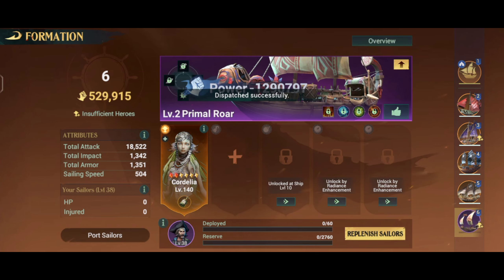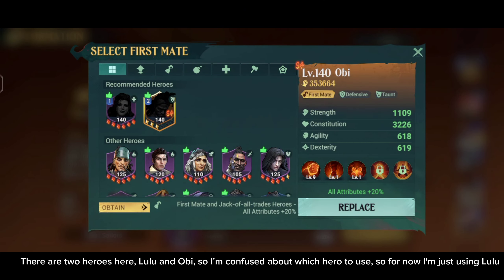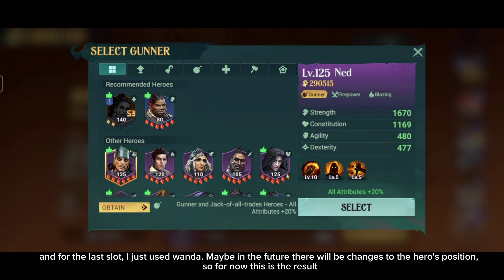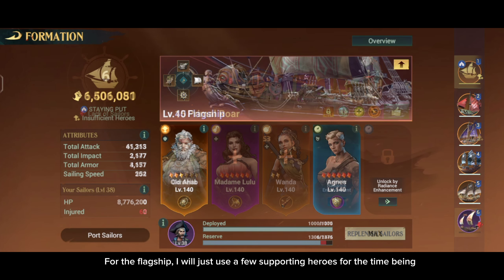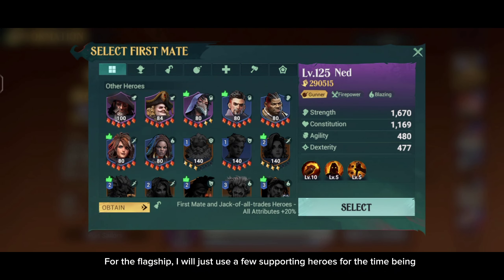Next is to assign a hero for this ship. Since this ship type is support, I will put a support hero on it. There are two heroes here — Lulu and Obi — so I'm confused about which hero to use. For now I'm just using Lulu. And for the last slot, I just used Wanda. Maybe in the future there will be changes to the hero positions, but for now this is the result.